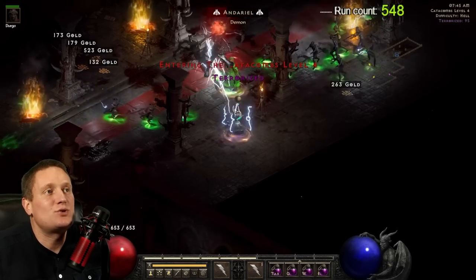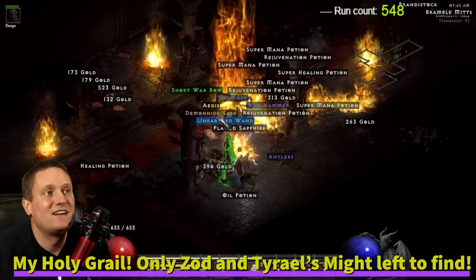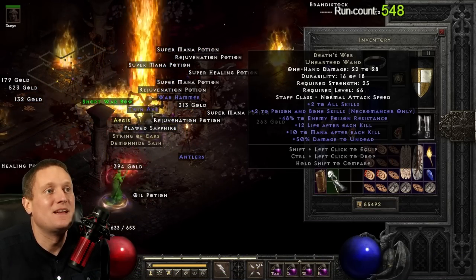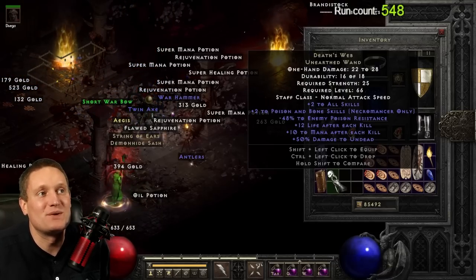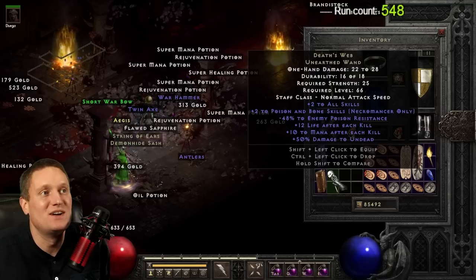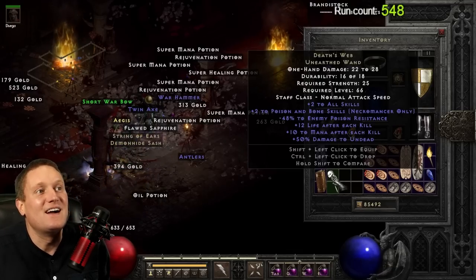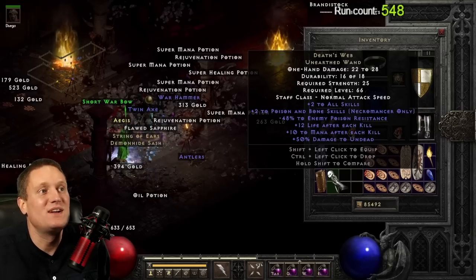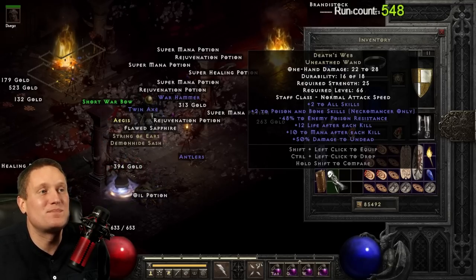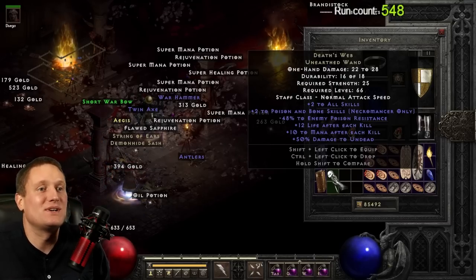On run number 548, exciting drop coming — big drop — what's it gonna be? It's a Death's Web unearthed wand. I found about three magic unearthed wands in this video, and I knew nothing about how this could roll when I found it because I'd never found one before. After googling it, I found out it can have one to two to poison and bone skills — mine has two. It can have negative 40 to negative 50 enemy poison resistance — mine is negative 48, almost perfect. Life after each kill can range from 7 to 12 — I got 10. Mana after each kill ranges from 7 to 12 — I got 10. This thing is wonderful. I've always thought of Necro as my least favorite character, but I'm probably gonna make one just to use this and test it out. Awesome find.